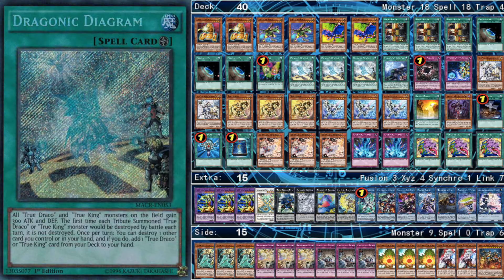For the True Draco engine, we have three Diagrams. Diagram is really good because it's also an extender in a lot of ways — you can destroy your ABC pieces to get them in the graveyard, which is the point of every other extender option. All extenders do for ABCs is get them on the field or graveyard so you can summon Buster Dragon. Diagram does the exact same thing while searching you more powerful cards — all the True Draco spells and traps are good, but also Masterpiece. So Diagram's actually insane in that way.